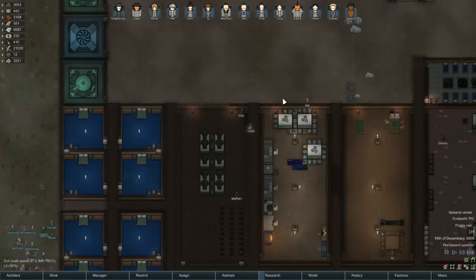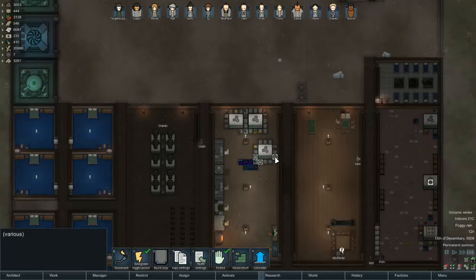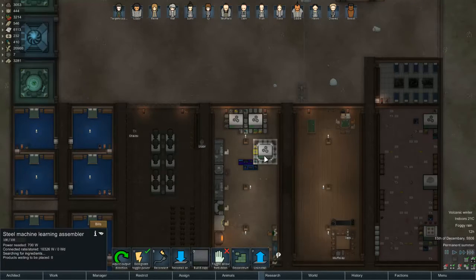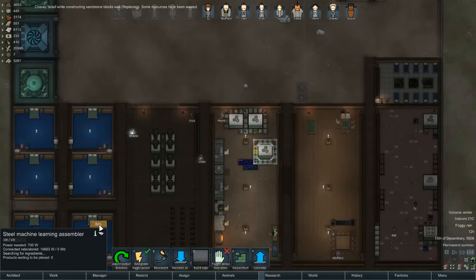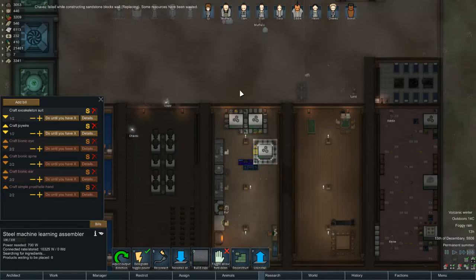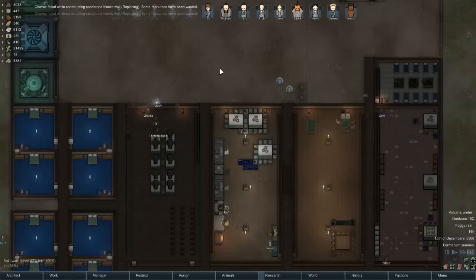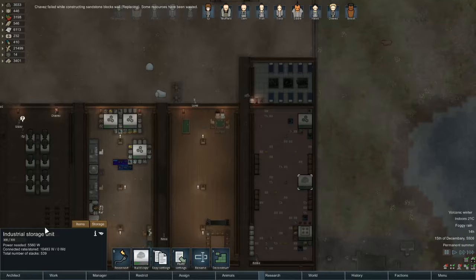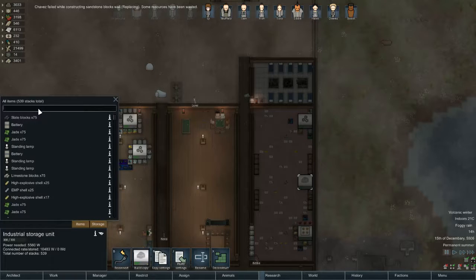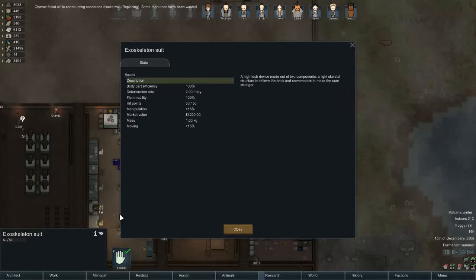We've not been attacked in a couple of episodes, so it looks like Randy's taking it easy on us for a moment. I'm quite happy about that fact considering a couple of episodes ago Randy was trying to kill me. We've got an exoskeleton suit ready and built - nice. So the exoskeleton suit - what benefits does it provide?